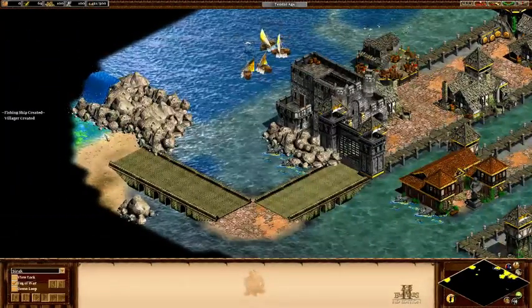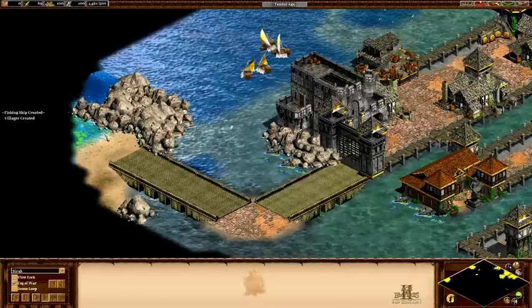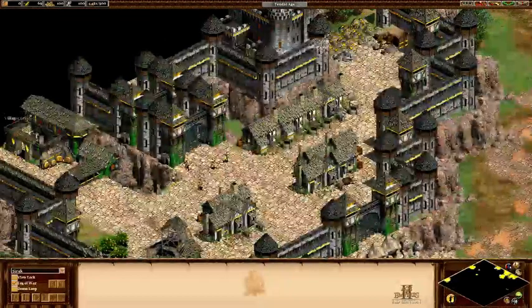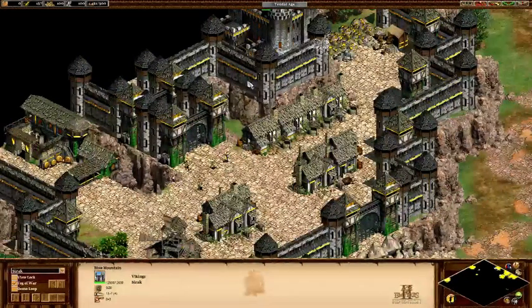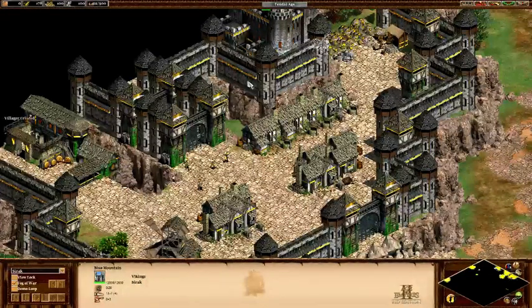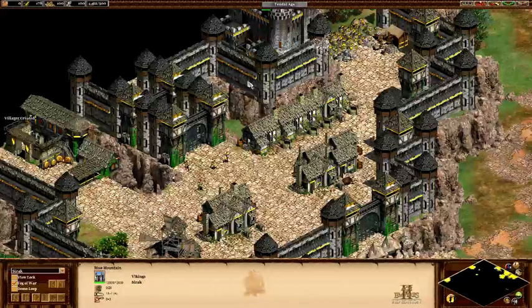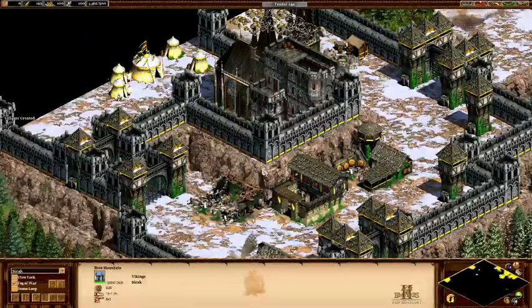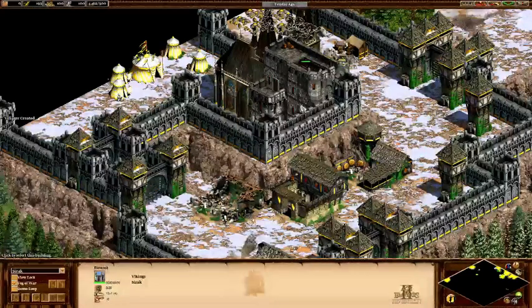I can guarantee you, you will be attacked from that side. To the far west of the map, you can find the Blue Mountains, which holds most of Thorin's company, which will be released after minute 13, and you will also receive a villager. Lastly, to the north of the map, you will find the fortress of Fornos, which will keep Angmar at bay.